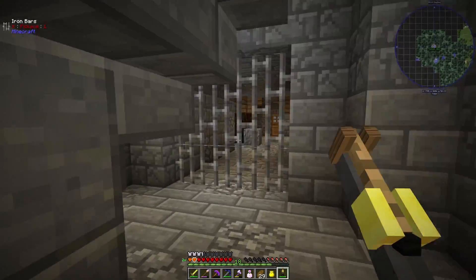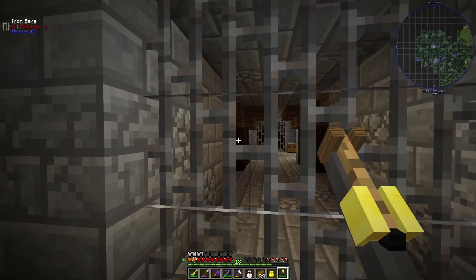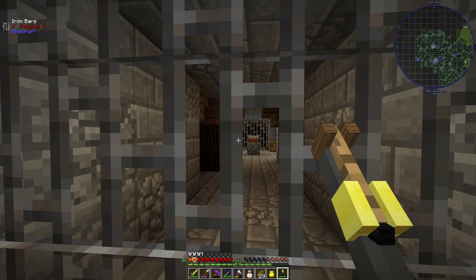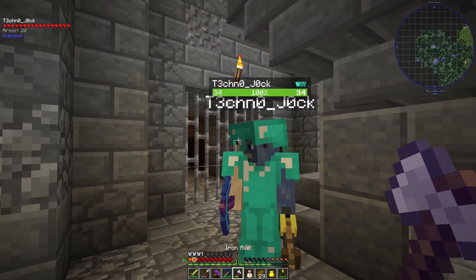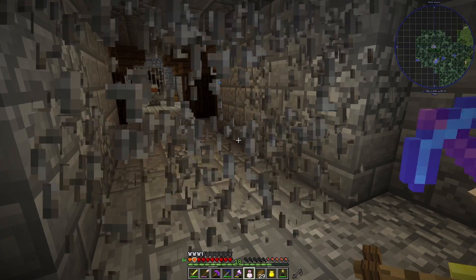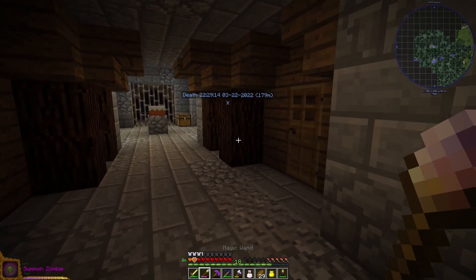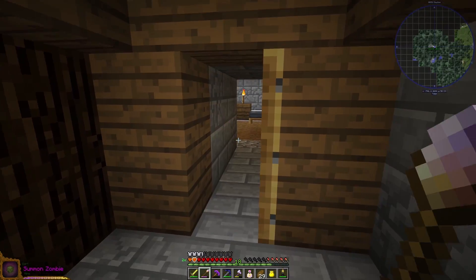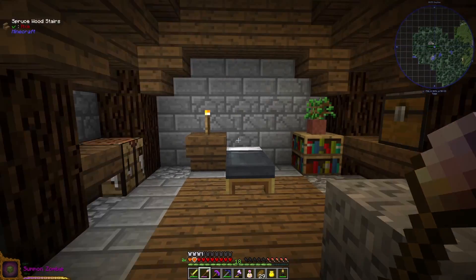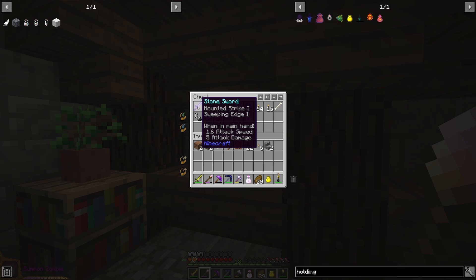Majestic. I jumped down — it's okay. Looks like all the ways are barred. There's cake. Are you sure that's not a lie? I can see the cake. Let's go get the cake. I've got my summon zombie. Oh, there's a door here. And a bed. And some treasure. Stone sword with mounted strike one and sweeping edge on it.